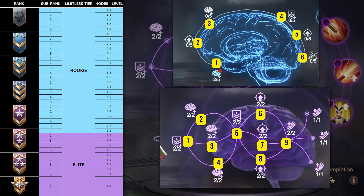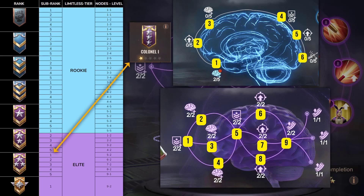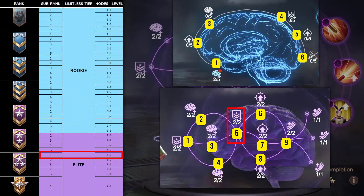To help you understand, let's do an example together. My Grim is Colonel I. If I look at the table, the Colonel I rank corresponds to the violet brain, so I'd have node 5 at level 2. All I'd have to do is complete nodes 6, 7, 8, and 9 to get to the skill nodes.